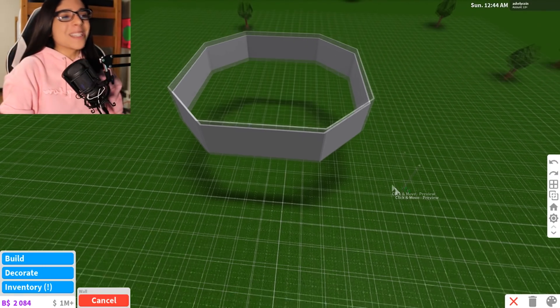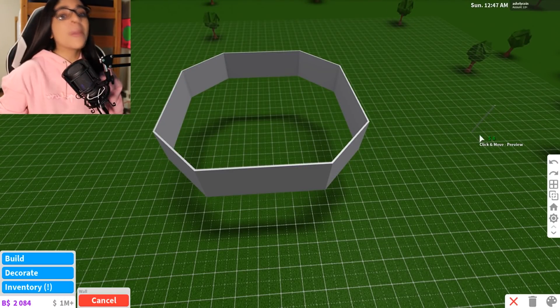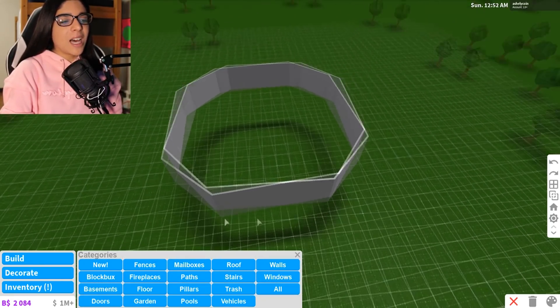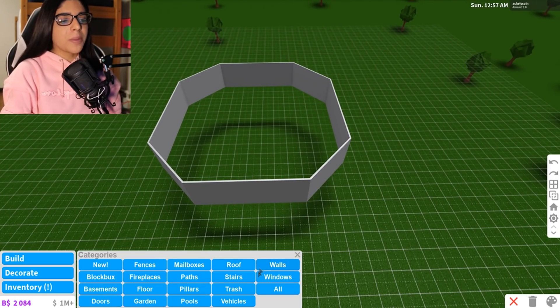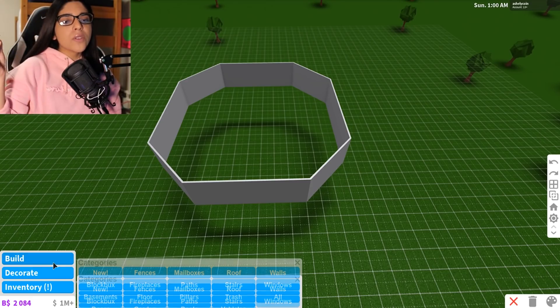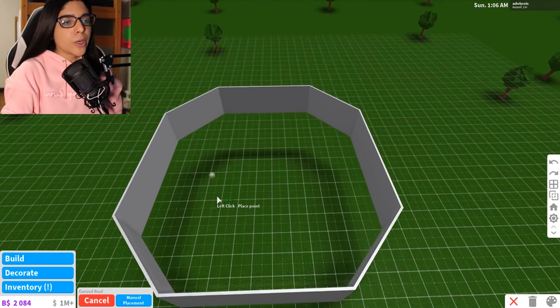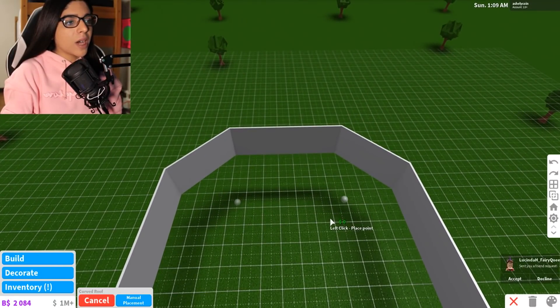Oh my gosh, you guys — I think I made a circle. I mean, it's more like a hexagon or something, but you know what, it can be a circle because I can't really actually make a circle. There we go — we have our little UFO shape made. And now what we want to do is get our roof. I feel like this is gonna be the hard part because I don't exactly know how to do this. I don't know how to make a dome with roofs, but we're gonna try our best. We have the curved roof, but I don't know how we're gonna make it.